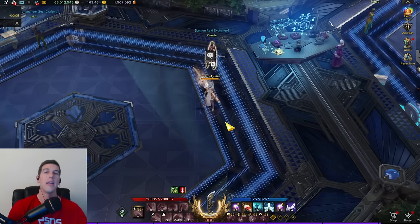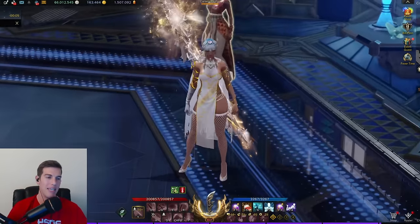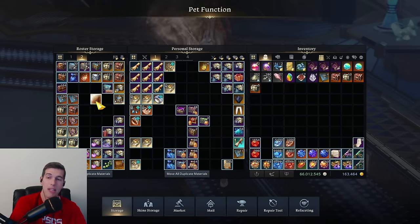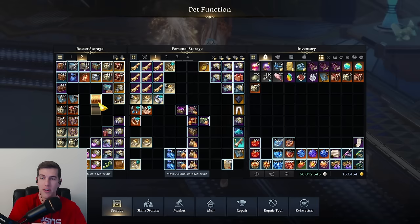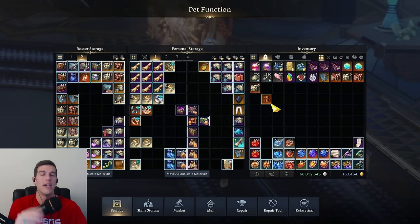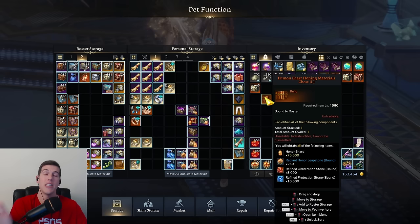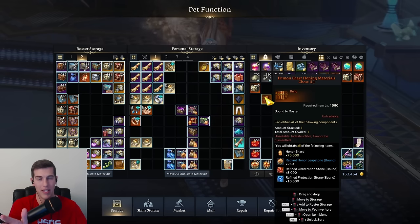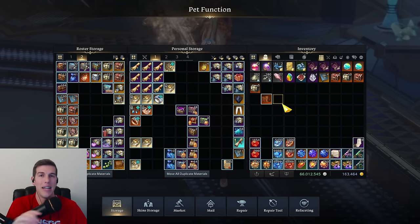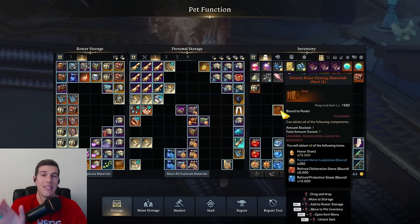My last super big tip is doing Extreme Vaultein each week, which gives you materials in a box that you can put into your roster storage and store for that new character. This box is fat whether you're doing normal or hard — both are very good — so you can save three of them for each time you do that Vaultein event. If you're scared to try it or not prioritizing it, go do it and make it happen — I promise it is worth it and you'll likely have a lot of fun.